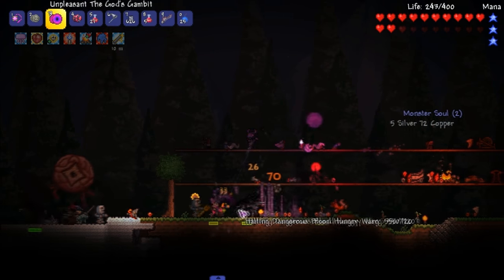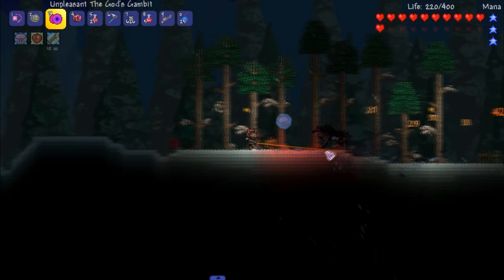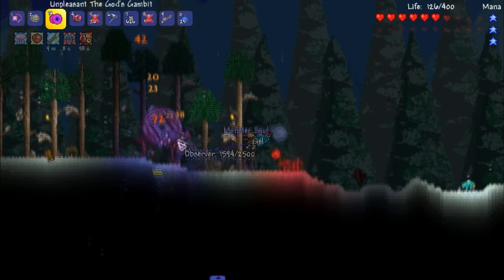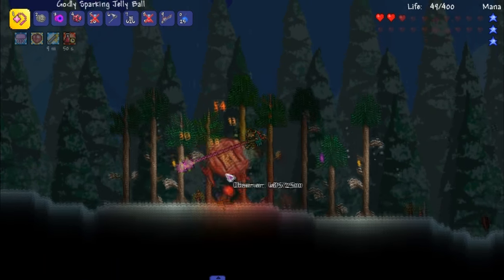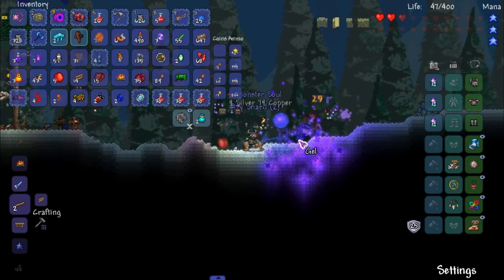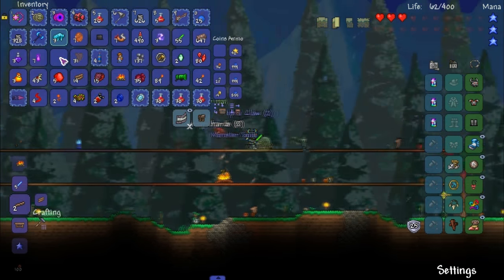Priority right now is to not die. There we go — priority is to get the anchor. We'll try and get it. Let me pick up all this stuff. Don't need any of that, probably can sell it. That's gonna get annoying after a while — let me get rid of this. Let's quick stack. Let's see what we can craft here — nothing 100% useful to me. I'm not gonna make the flesh wings; they're kind of cheap in progression.